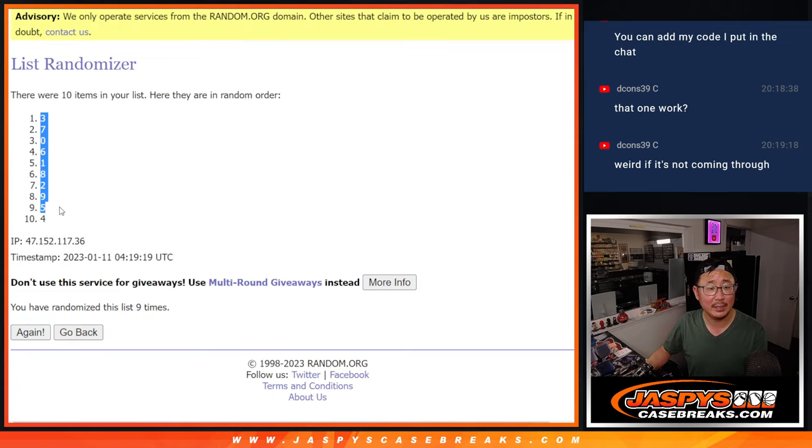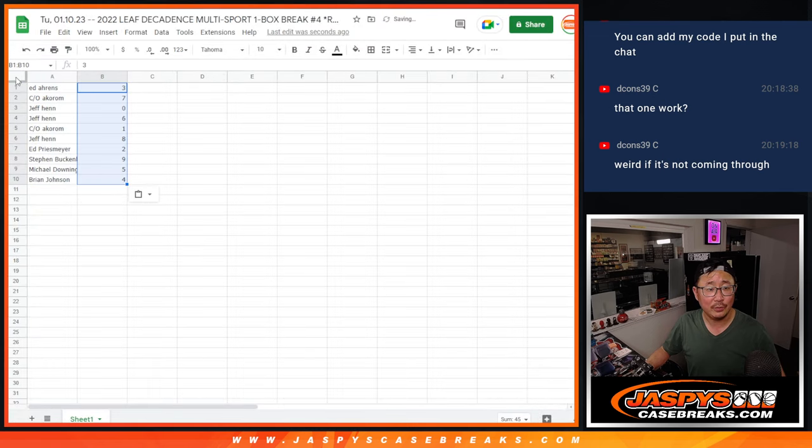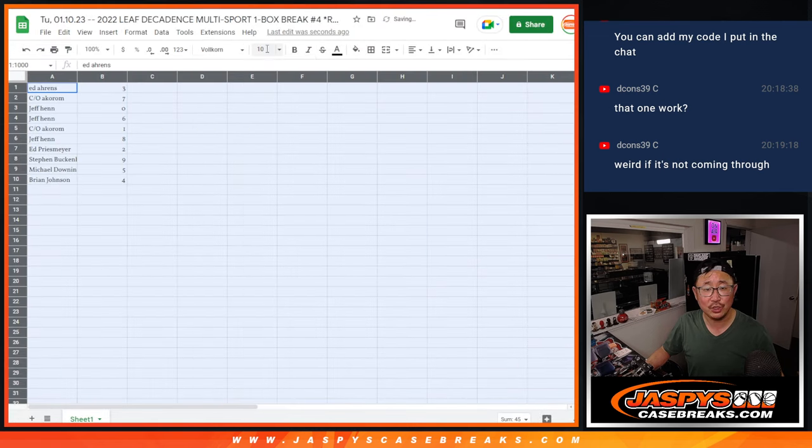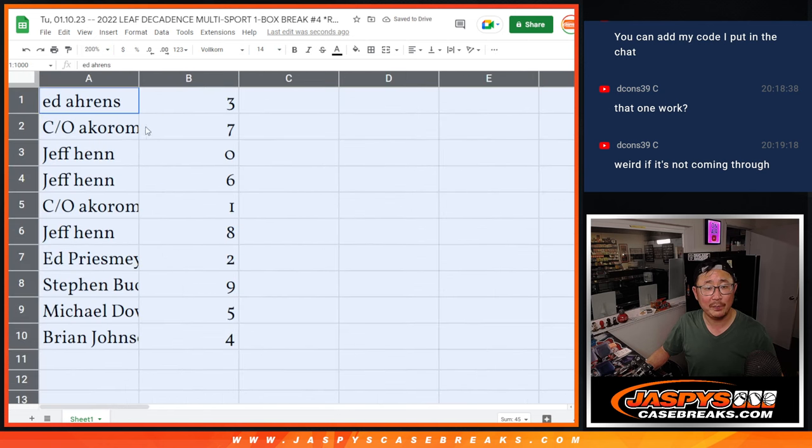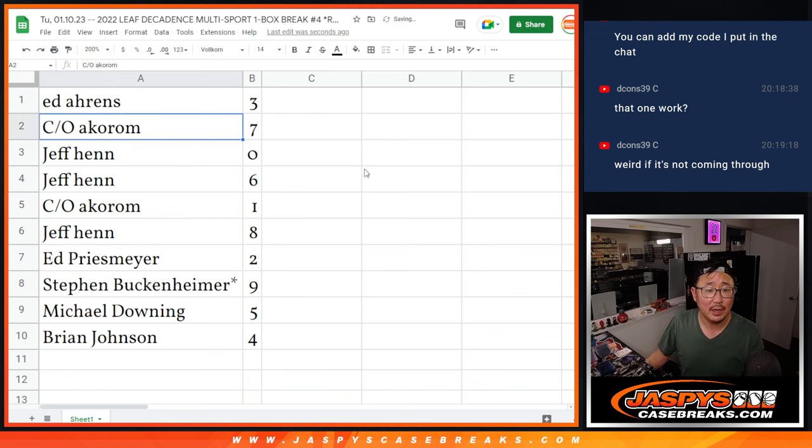After nine, we've got 3 down to 4. Now I don't think there's going to be any trades but we'll still open up a trade window just in case — you never know. Ed with 3, Acorum with 7, Jeff with 0 and 6, Acorum with 1, Jeff with 8, Ed P with 2, Stephen with 9, Michael with 5, and Brian with 4.